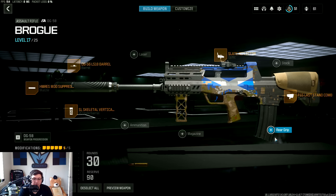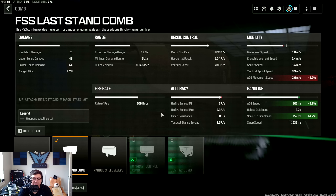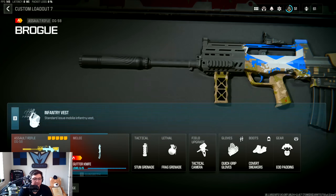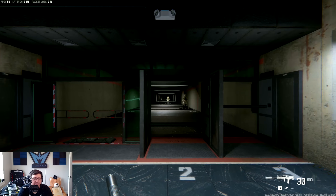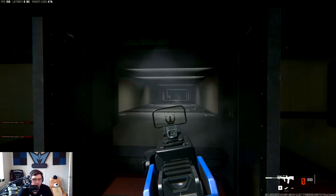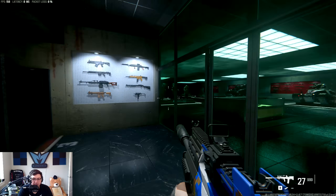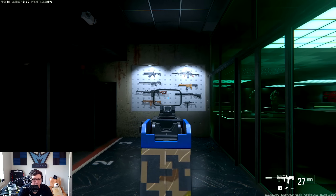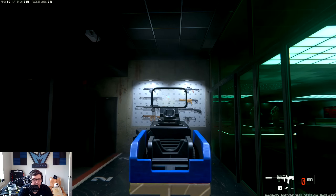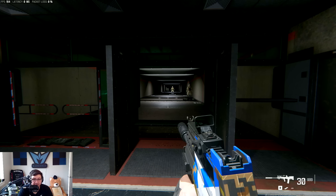I should point this out: if you have not noticed this yet while you're messing around with perks, there's a little button that says 'show details,' so you can see more in-depth stats on weapons. This weapon will one-burst, but it requires a headshot typically — at least at distance. Either way, it has a very high fire rate, so even if you don't one-burst, it's still very easy to use. Low recoil — it really doesn't have too much, it's pretty solid. So yeah, a good burst weapon. I like it.